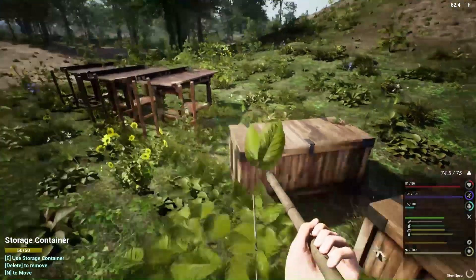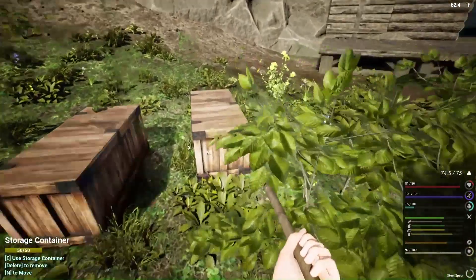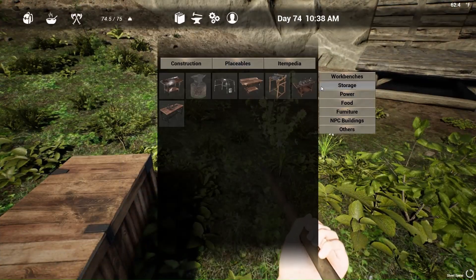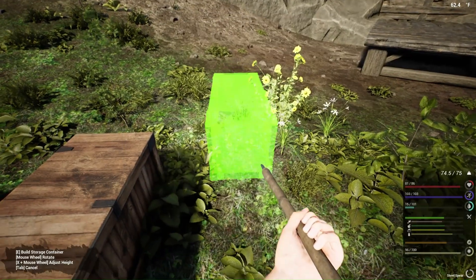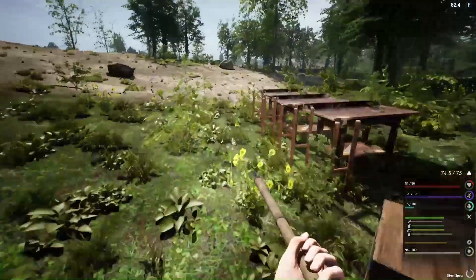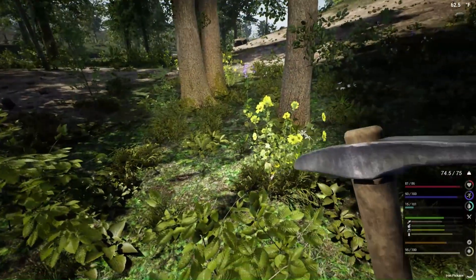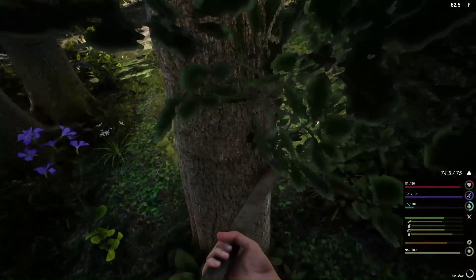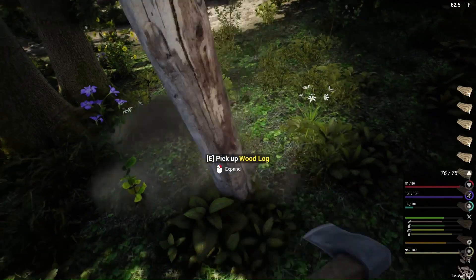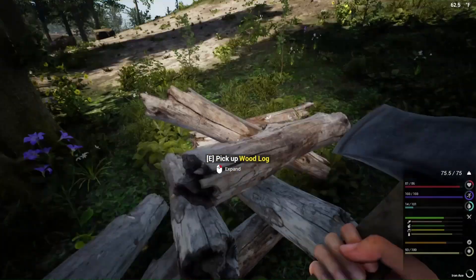Let's put these in here first just to see if that reduces my weight so I can do something with these rocks. I can't do any more — 74. We got our weight reduced. So we're going to build another chest. This is crazy, but I need to do this. There's nothing preventing me from just building chests. I've got to check on my water too, because I know I'm probably overweight.